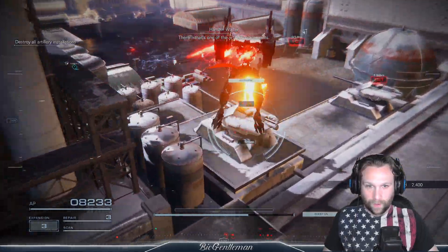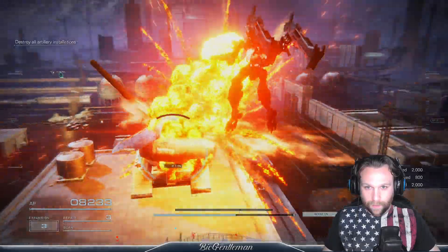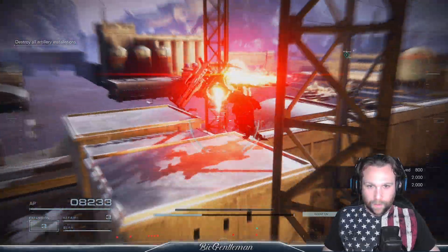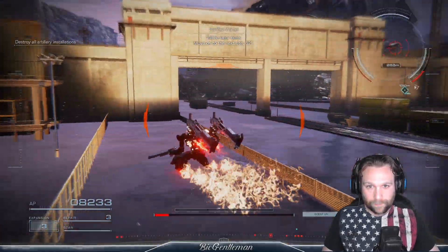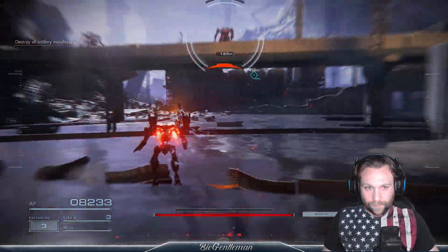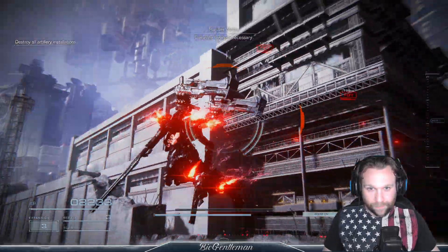There. That's one of the artillery placements. The front is protected. We're clear here. Move on to the next site, 621. You're up against mass-produced MTs — eliminate them as necessary.